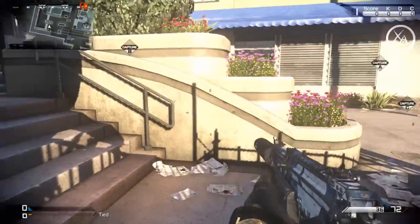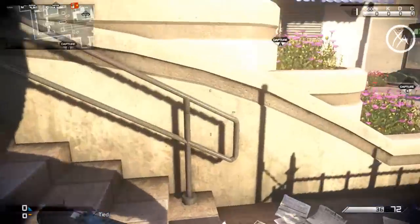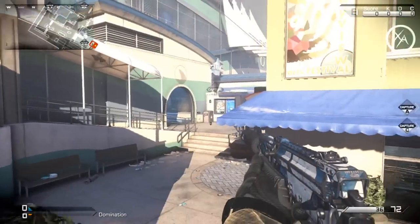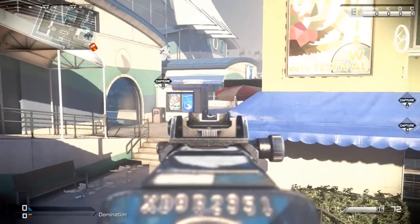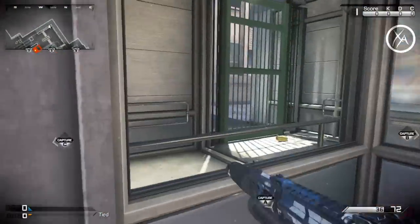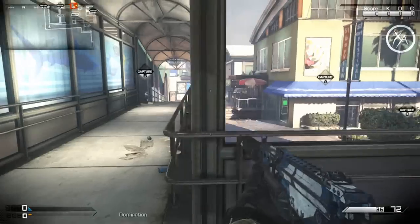Moving on to this corner between C and B, if you want to come around this corner right here, there's a much better way than exposing yourself. You can actually hop on top of this planter here and then jump right up on top of the hedge, and then you can use this awning for cover and look right through that little crack right there — people will not be looking up in that direction. Now right back in this corner, you can jump straight from the ground all the way up to this wall right here, and it's really easy to make that jump.